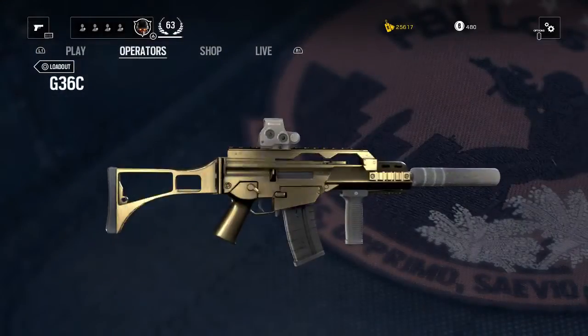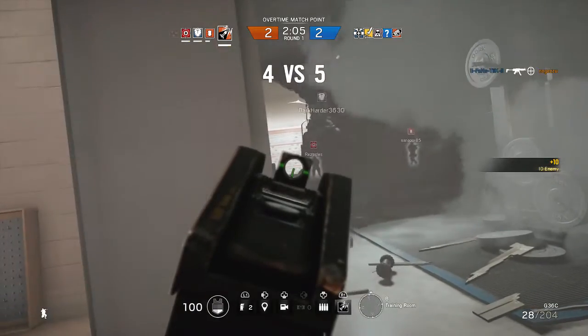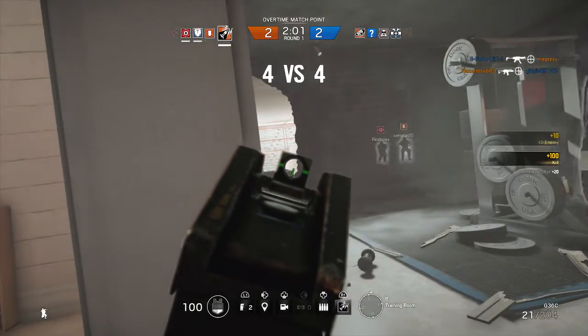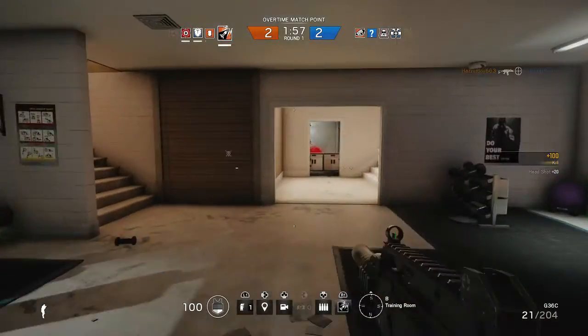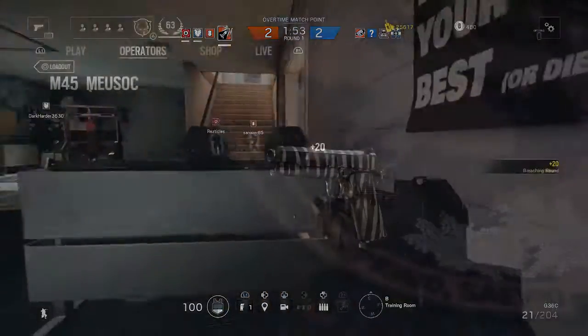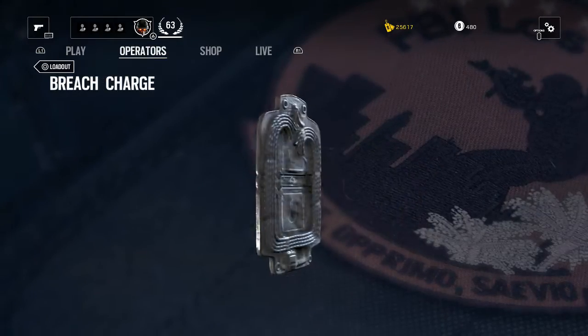As for the primary weapon, I've gone for the G36C. The R4C is a decent assault rifle, but I'd definitely recommend using the G36C. It's more solid, it's just an all-round more balanced weapon, so I'd definitely go for that. I shoved a holographic sight, a compensator and a grip on it just to make the weapon more stable and better to use. I had an M45 as my sidearm and a Breaching Charge as my equipment.